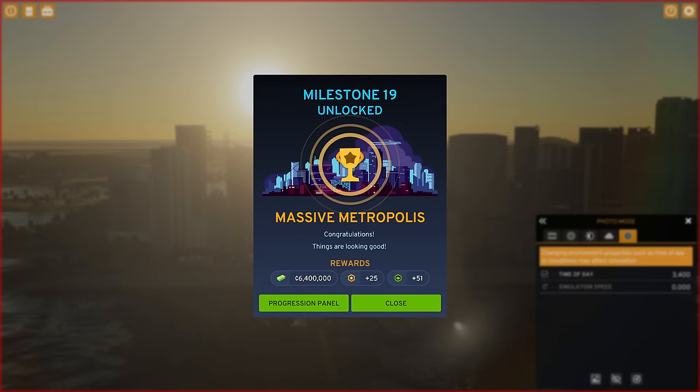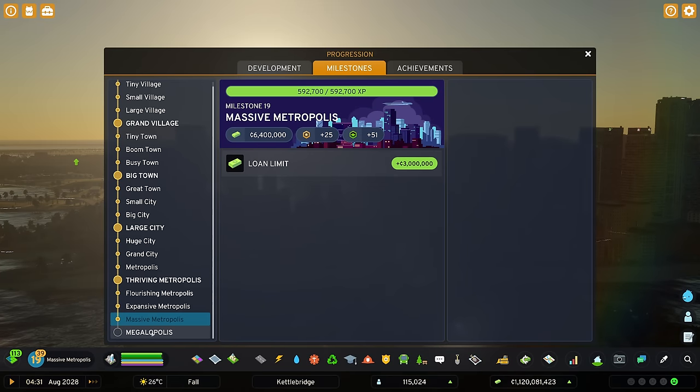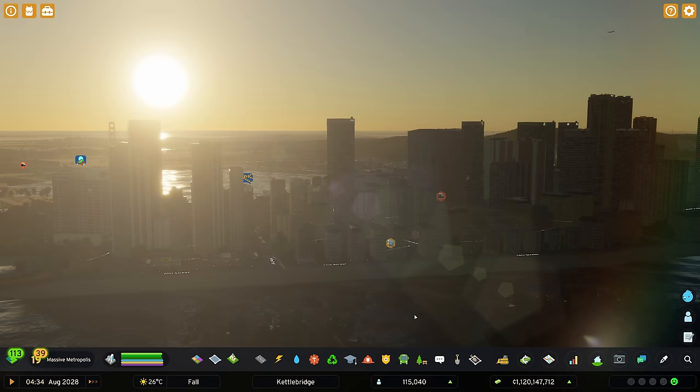We were just setting up for some fantastic end shots and we've managed to unlock milestone 19 - Massive Metropolis - with another 25 points to spend. We've only got one to go to get to Megalopolis and we'll have a look in the next episode to see the things we can finally unlock. Let's take a look at what we built so far.